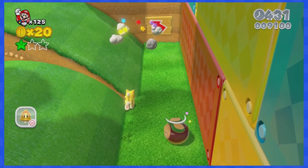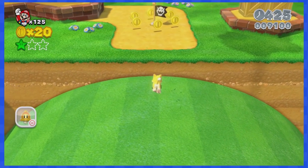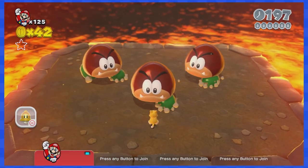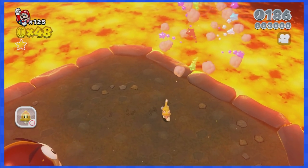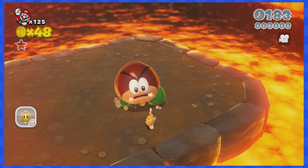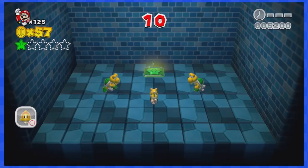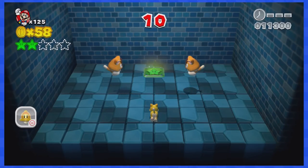2-4 is home to those rolling hills, so if you ever need to move left just stand on a hill that moves left and it will bring you right where you need to be. 2-A is a super easy fight against three big Galoombas — move the camera and keep using the zigzag technique and you won't have any problems.